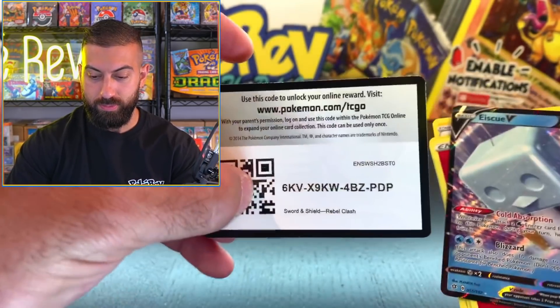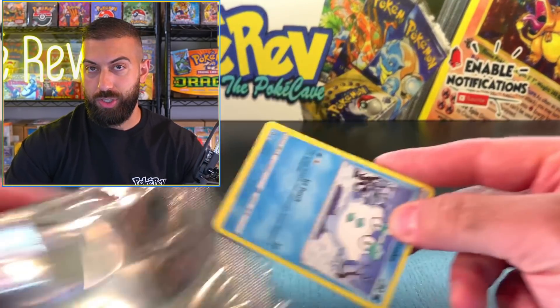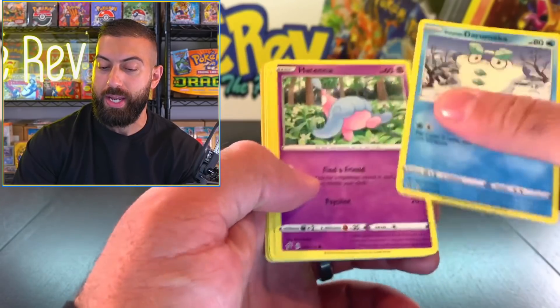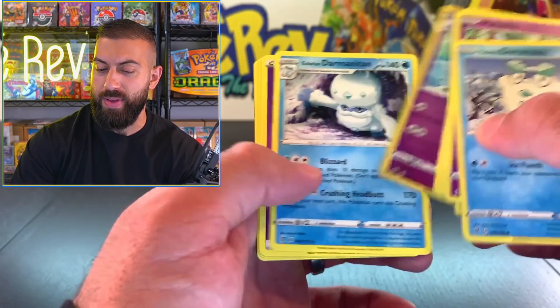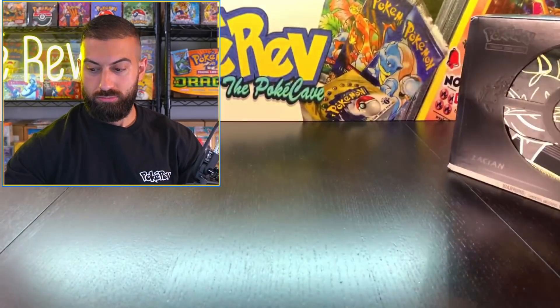We got a regular V card hit. And we got one more Rebel Clash. So technically all of Rebel Clash - or the last two - have had stuff in it. Let's see what this final pack has. And we got a non-holo Darmanitan.